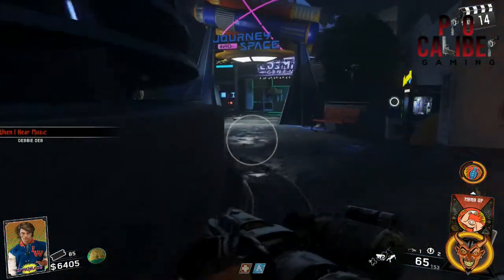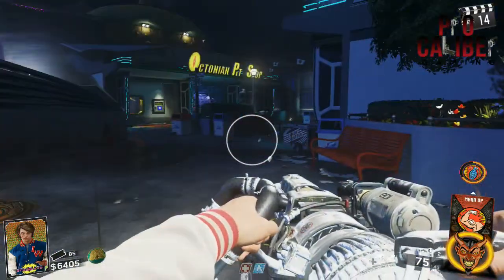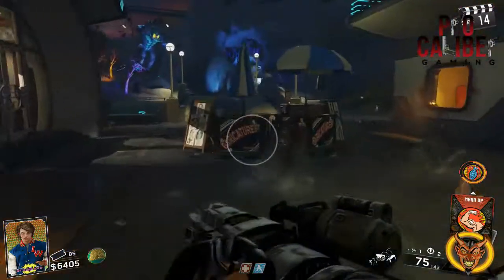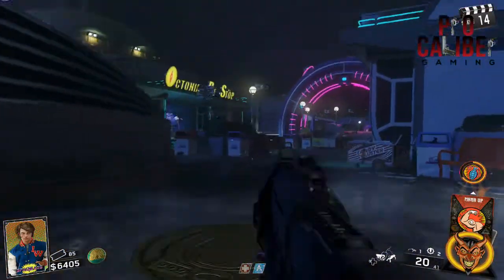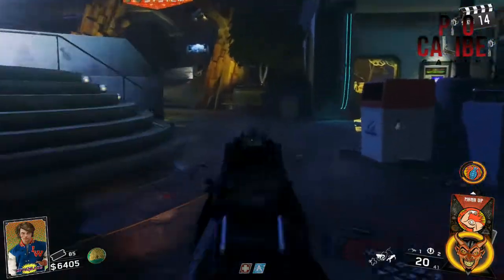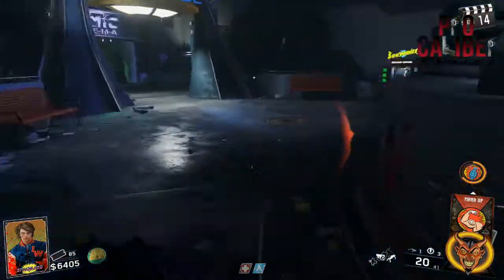That's all it takes to get the freeze gun — just get your 500 tickets, go to the ticket counter, purchase it, then set up pack-a-punch like you normally would for any other weapon. I think this is awesome because now basically anybody can have the wonder weapon on the map without getting it out of the box or doing a complicated build process — it's readily available to everyone.